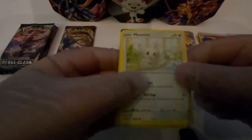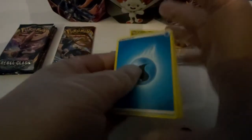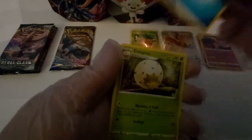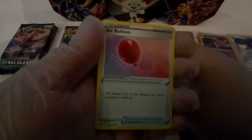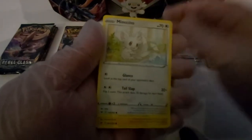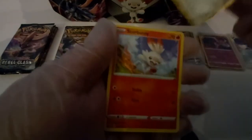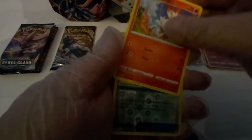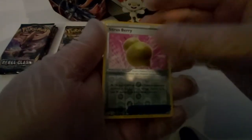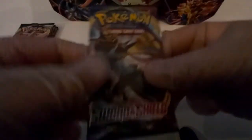Minccino in the front. Let's see what we're getting out of this — what's the energy? Water energy. Alcremie, Air Balloon, Palpitoad, Minccino, Chinchow, Croagunk, Galerian Meowth, Grookey. Ooh, a reverse hollow Marnie's Berry, and a Mudbray. Okay, we're on to the last pack of the Nation Sword and Shield.